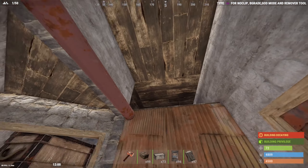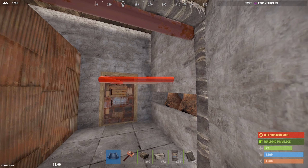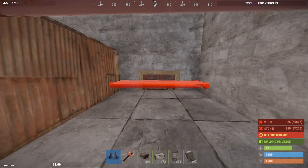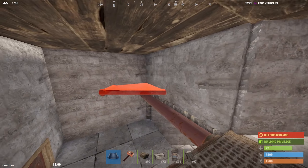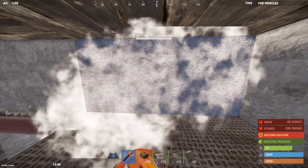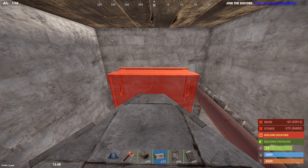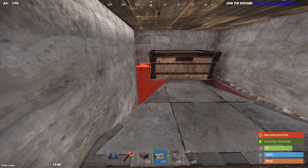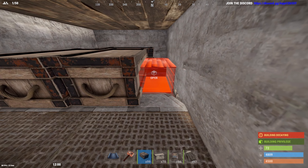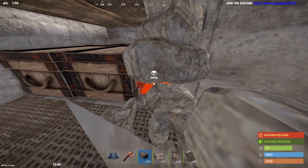To get some storage up top, take enough materials up with you because you can get stuck up here. Break the half wall once you're up — it doesn't matter, you can pass loot down. Give this half wall that triangle, grab a large box and place it on the back, then place another large box next to it. You should also be able to fit a small box in.